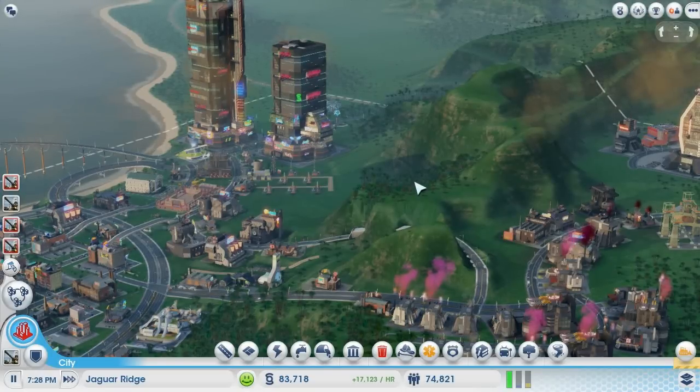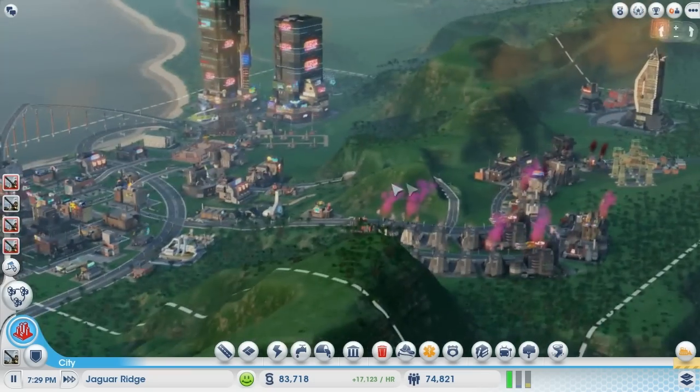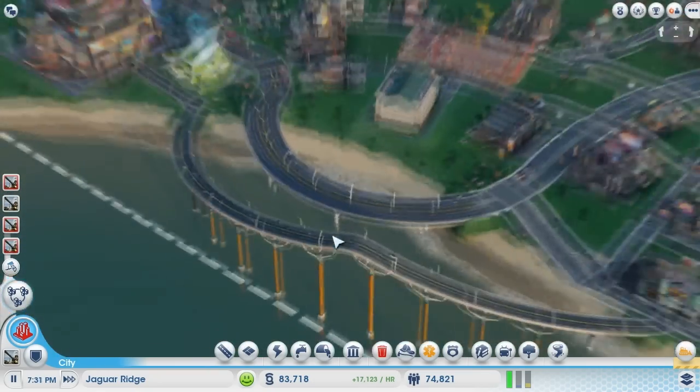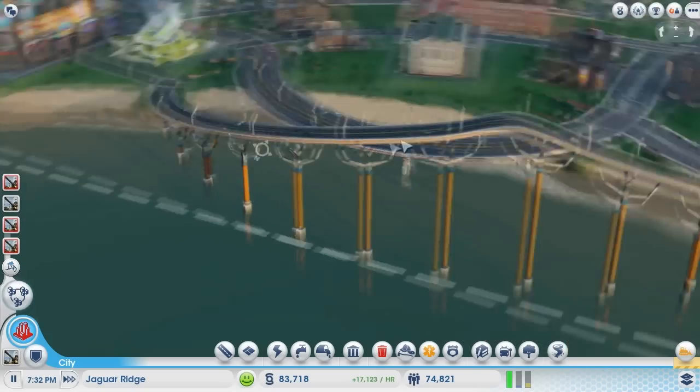Welcome back to our latest project, which we've been working on for quite a while now. It's called Jaguar Ridge. We've been working very hard at it, creating lots and lots of money. I do love these futuristic pylons over here.